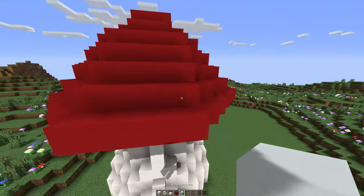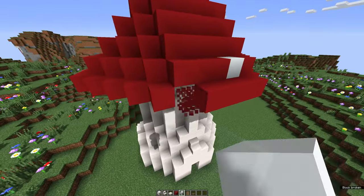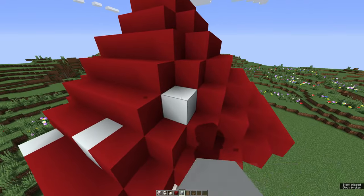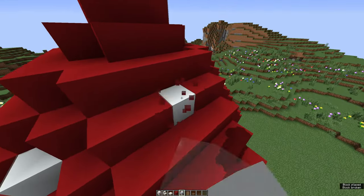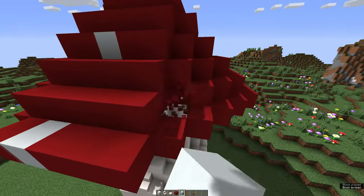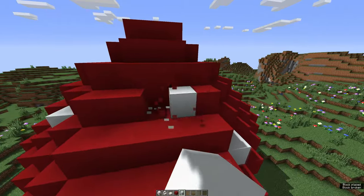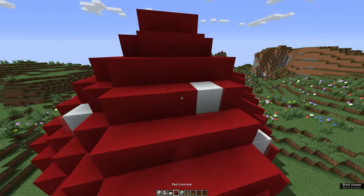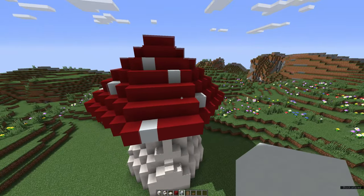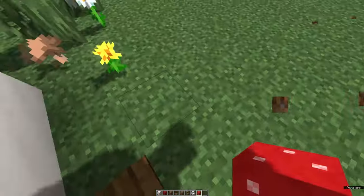This is what the roof looks like, and now we're gonna add the white mushroom spots. I'm using white quartz for this — not white concrete — but you could use white concrete if you prefer. In my opinion, white quartz looks better. Don't worry about where you place the mushroom spots; it doesn't have to be perfect. If you're normally a perfectionist, place them randomly and it usually looks very good — just make sure they're nicely spaced out. And this is what the mushroom house looks like when we're done.